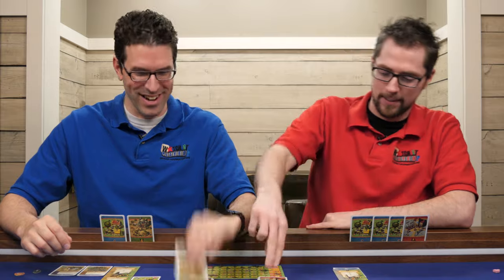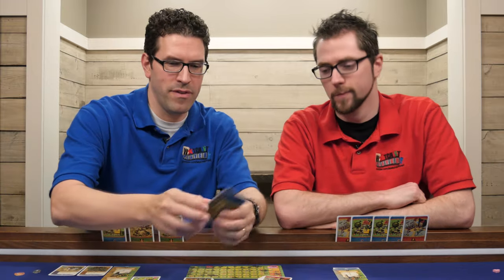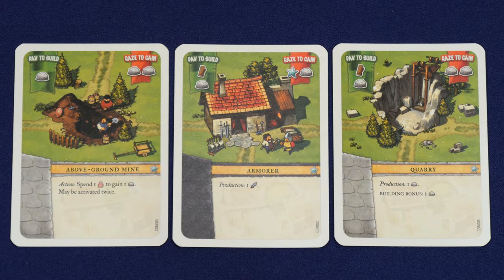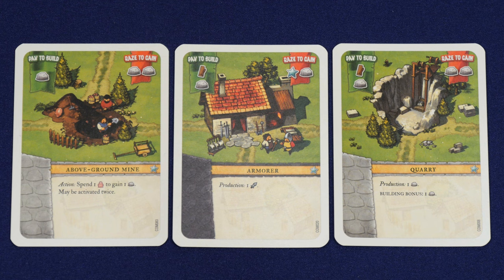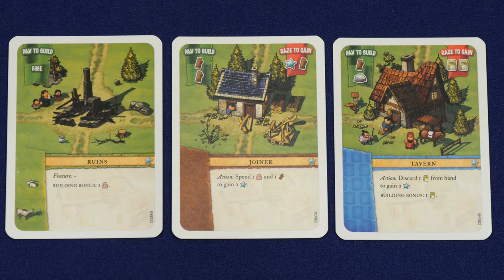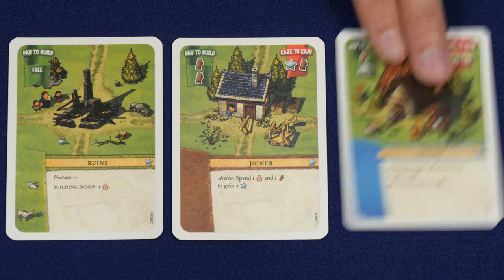We each get to take a faction card which we'll draw, then we'll put out three common cards and Pep you will get the first picks. I think it's time for war. I've been hearing a lot of talk of war coming out of you. What do you want to do to support your war efforts? I'm looking for this armorer — that will allow me to produce one sword once I buy it. I've got two options that can both provide me with stone but I think I'm gonna go with this quarry. So we'll discard the above ground mine. I get first pick and my barbarians are gonna want a nice drink after a long day of gathering, so I'm gonna pick up this tavern. I seem to have a liking for broken structures — so I'll be picking up these ruins again. And that ends the lookout phase.